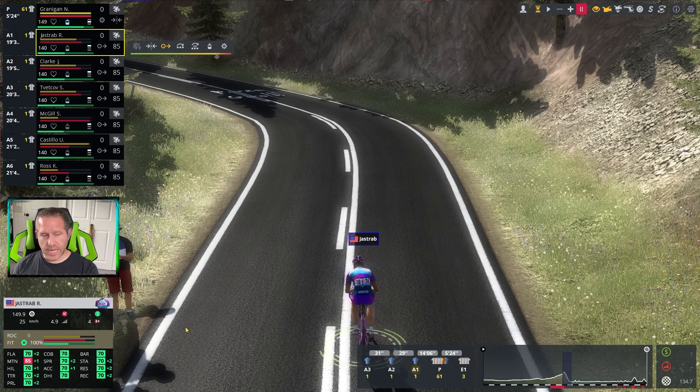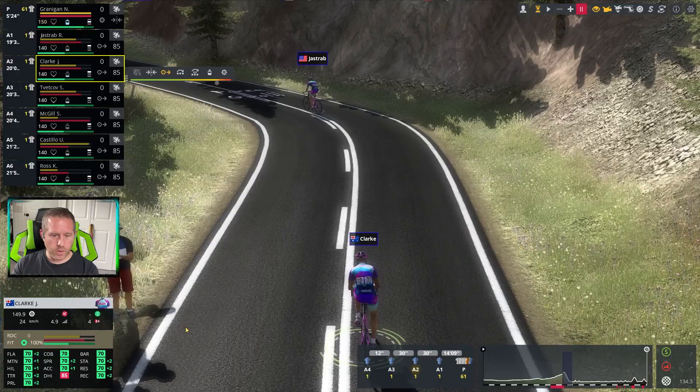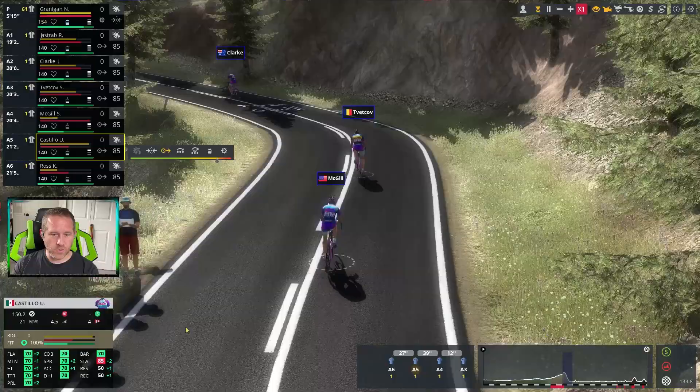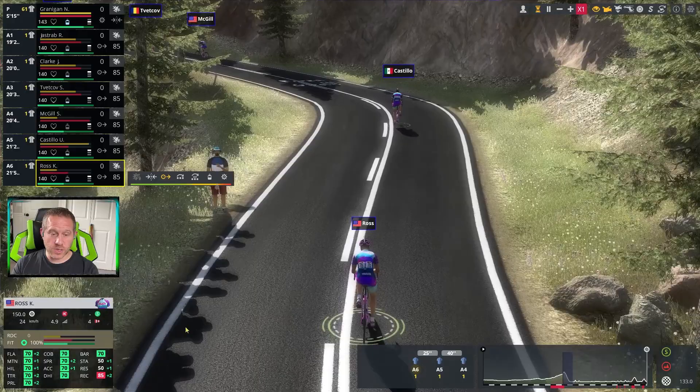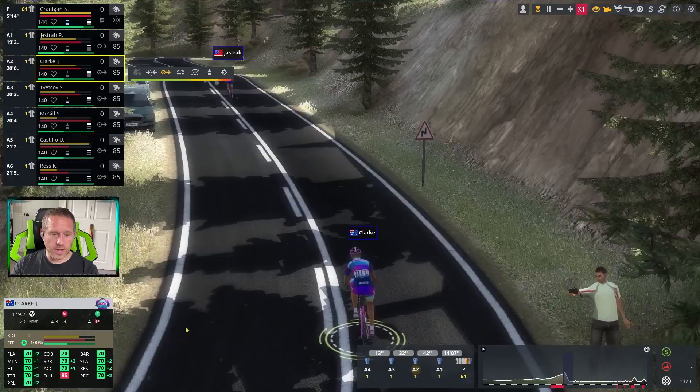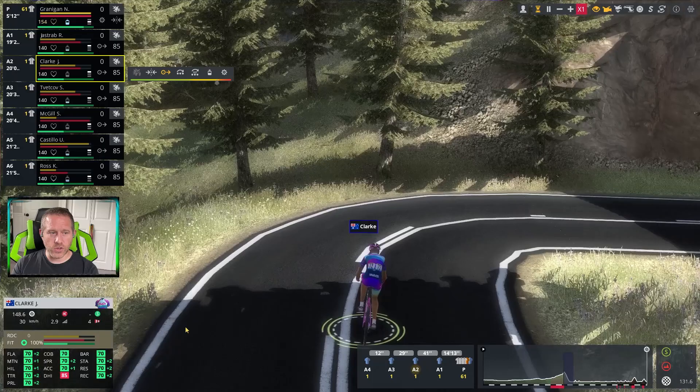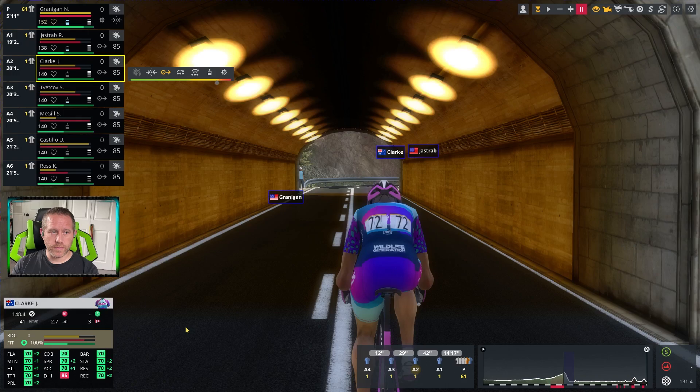Right now we're at roughly five percent gradient. Taking this specific spot with each rider: Jastrab is going 25 kilometers per hour — a full kilometer slower for the others with a 70 mountain. You can see everybody else comes on at 24 kilometers per hour. There is a clear difference in speed, and the steeper it gets, the greater the impact. Jastrab is faster than all of these guys; going over the top he's opened a gap of about 40 seconds on the chasers.